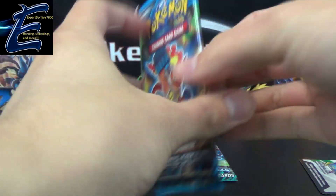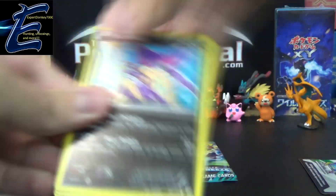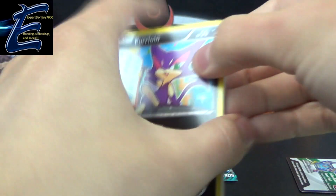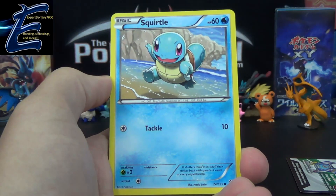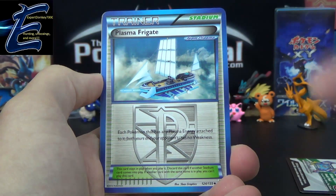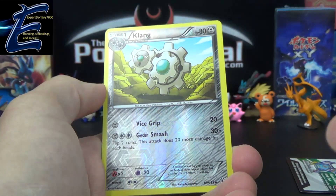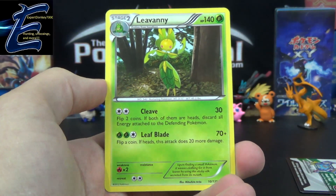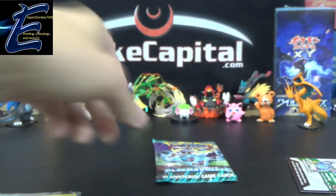Next up, we have Plasma Storm with Infernape pack art on there. I'm actually remembering this time to put the codes to the side first — usually I reveal those erroneously. So Plasma Storm gives us Purloin, Skiddo — a couple of cats there — Squirtle, Magnemite, Turtwig, Plasma Frigate, Grotle, Magneton, Reverse Uncommon Claim, and a Leavanny with Cleave and Leaf Blade. So a pretty disappointing pack there of Plasma Storm — nothing super playable or anything.